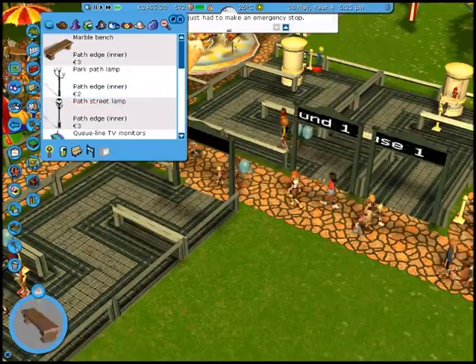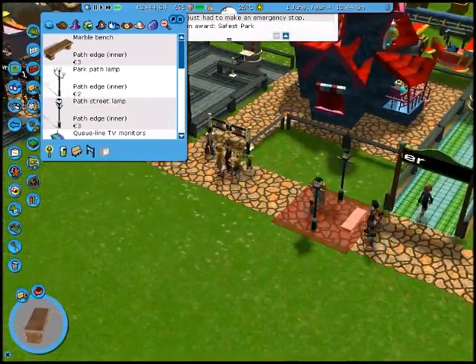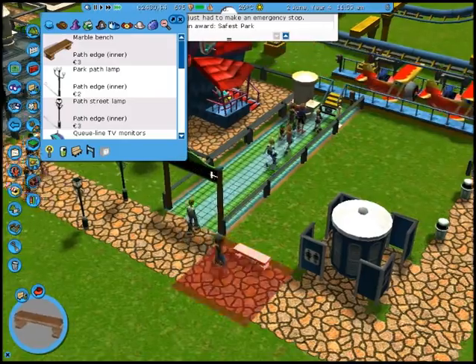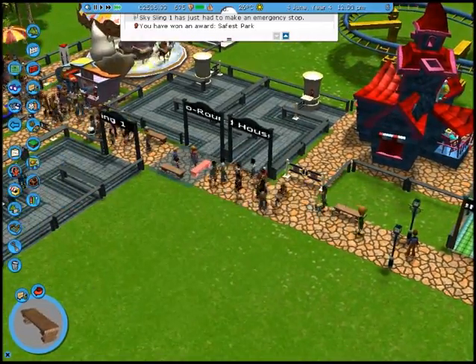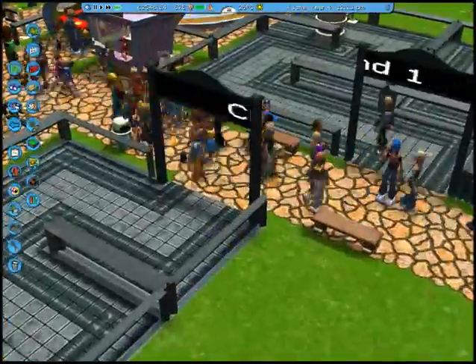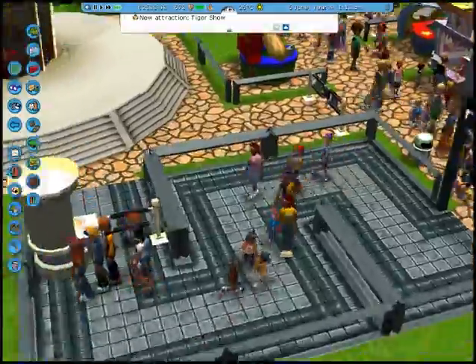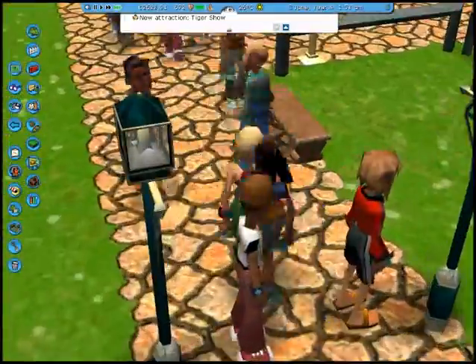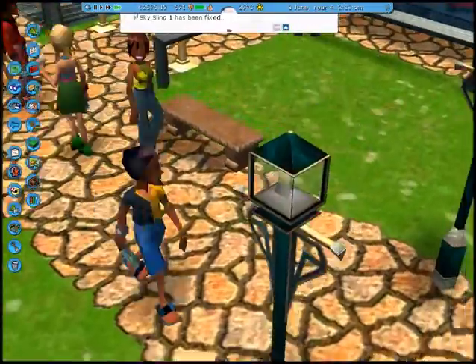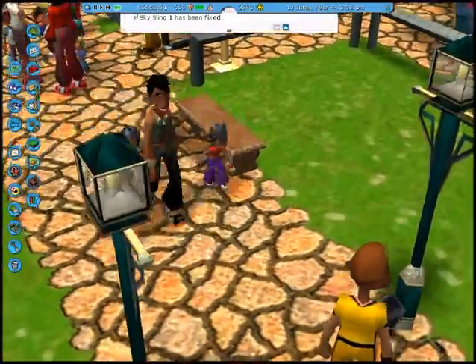I remember that when I used to play, I never put this much effort into organizing my park. Never put down benches or anything. I was like, oh, I put down a garbage candle — just break it. Because at some point they will start breaking your light posts. I remember that. Oh look at that — there's a little candle inside! It's a triangle, but a candle nonetheless.